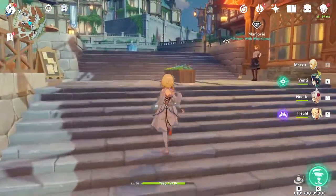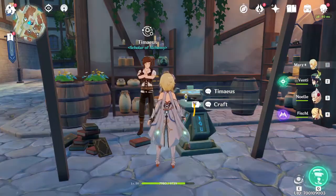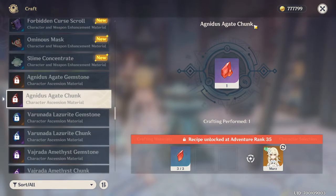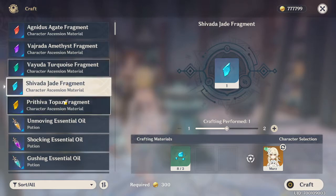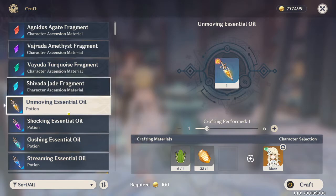I'm going to show you guys how to craft these items by going to the alchemist. At the crafting bench, as you can see, you can craft the bigger items by using three of the smaller ones. For example, for the epic rarity items you need to be adventure rank 35. To make those, you need three of the fragments. We're going to create them from the smaller fragments into the bigger fragments. I'll craft one - we now have enough for Noelle.